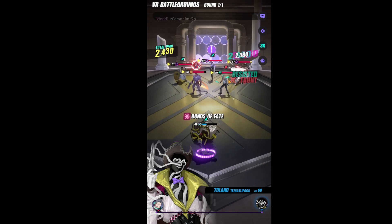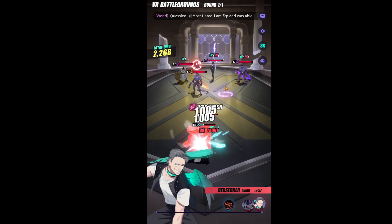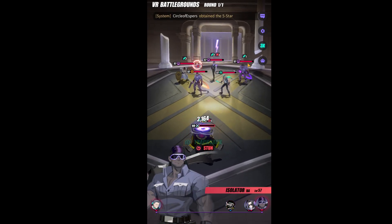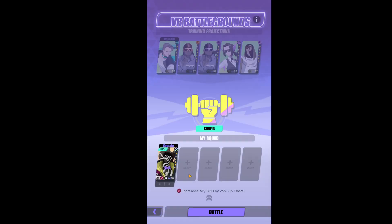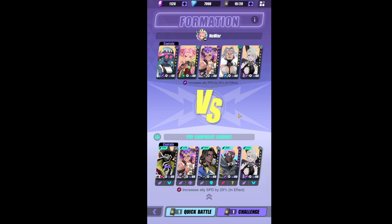As you can see — one, two, and three — that's the general order for his S3. You can manipulate and play around with it in PvP as well. Toland can actually do a lot of things in PvP.